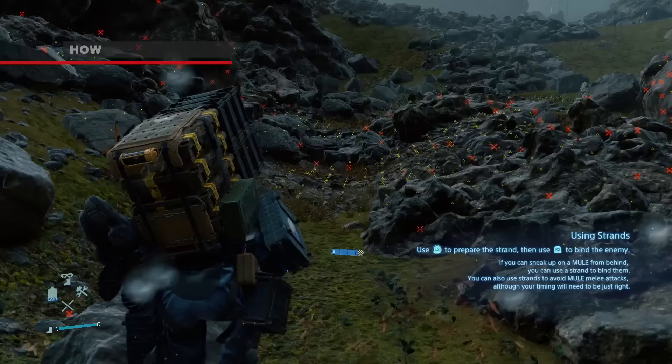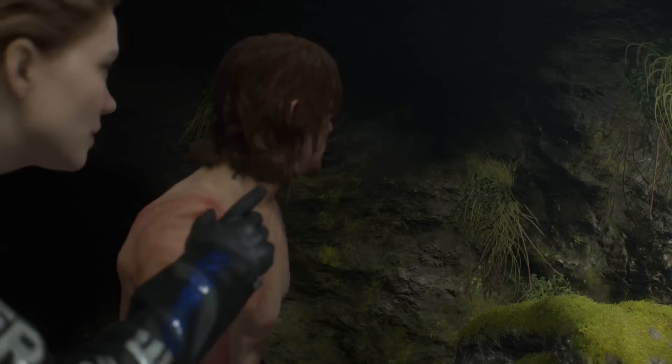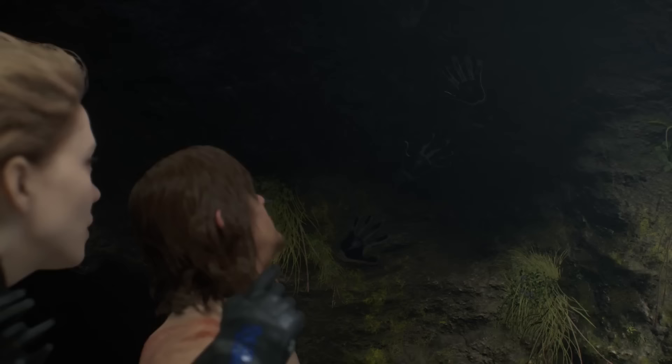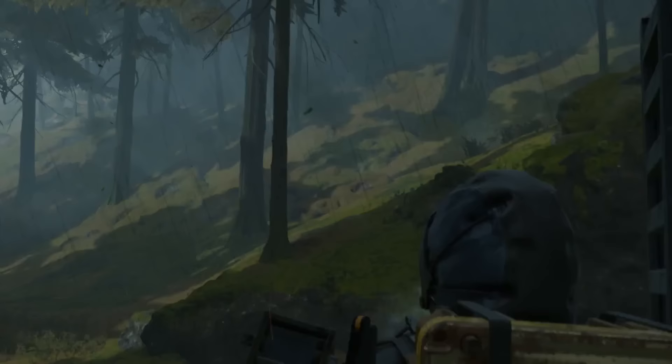As a general rule of thumb, BTs are always found in areas where timefall rain is present, mostly found in narrow valleys or mountain passes, and always at the site of large ruins where people died. Remember, Sam's condition only allows him to sense BTs. This comes in a two-fold slowdown: once at the edge of their territory, where you'll start to see grass rapidly grow and die, and again when you start getting close to BTs, where your Audra Dex sensor will become active and spin into gear.